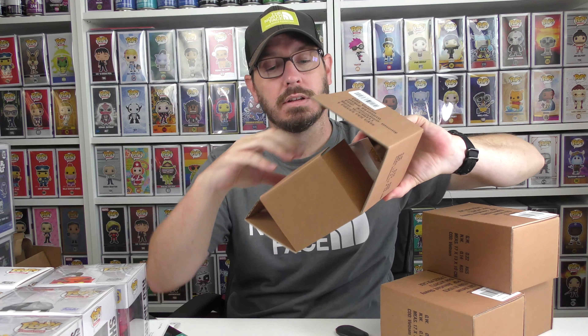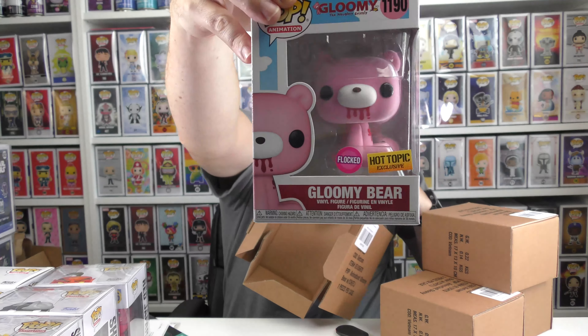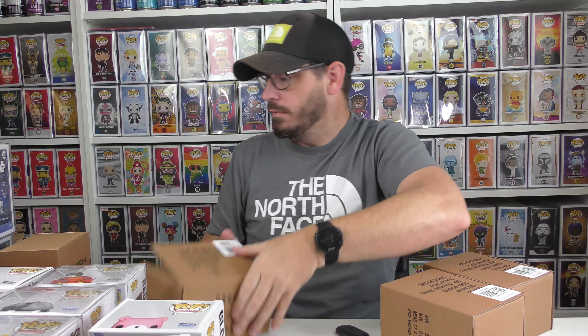Let me show you guys first — that's the front. Tell me it's a Chase. It's not. So I've got yet another regular old flocked Gloomy Bear. The Chase is a black bear with blood dripping down its face and on its chest. Next — what did we get? Flocked regular old Gloomy Bear.